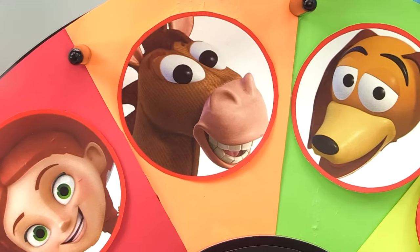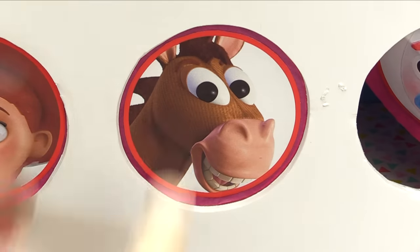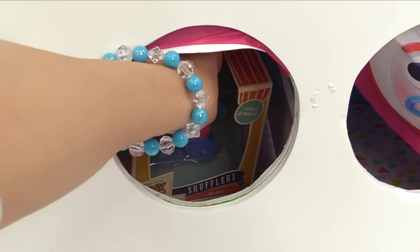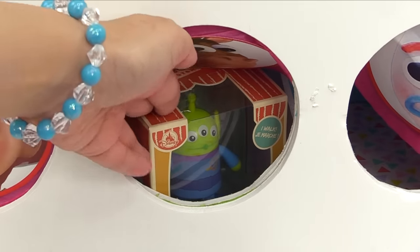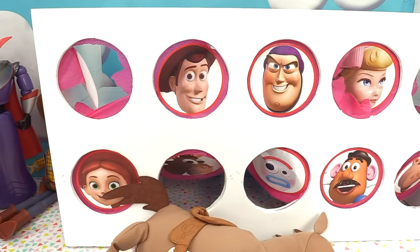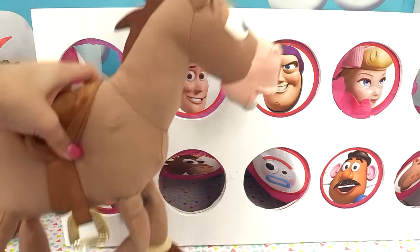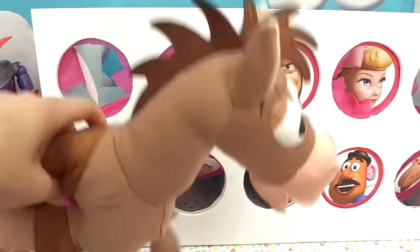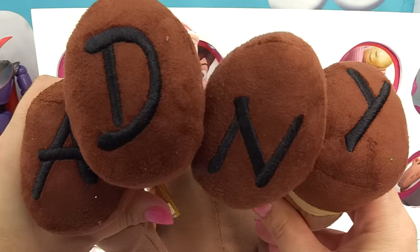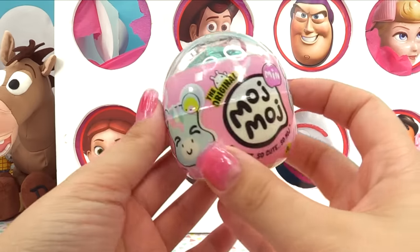We landed on Bullseye! Bullseye is our cute horsey from Woody's Roundup. Let's see what he's brought us — one, two, three. Moj Moj and an alien shuffler. But of course, that wasn't all — wow, it's Bullseye himself! He's so cute and really big — giant Bullseye! Just like in the movie, he's floppy and woppy. And take a look — he's got 'Andy' written on the bottom of his hooves. Really nice attention to detail on these toys.